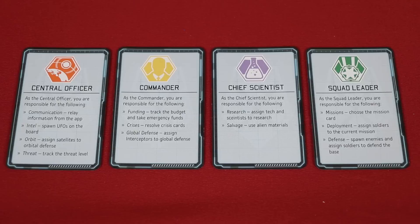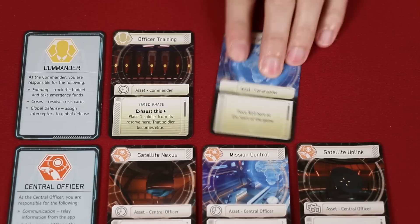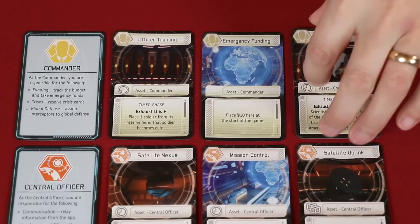In a two-player game, it's recommended that one player be both the commander and chief scientist, and the other control the remaining two. In a single player game, it'll be your job to manage all the responsibilities. Each player will get a starting set of assets, which shows their matching icon on the back and in the top left-hand corner. These should be placed face up by the appropriate player. And if you're the commander, you'll have a selection of assets that show a variety of different continents. You won't be using all of these in the game, but keep them nearby.